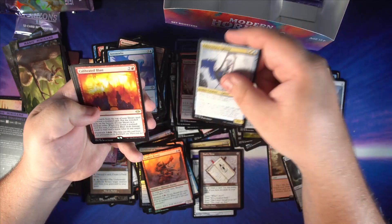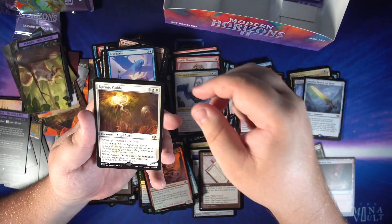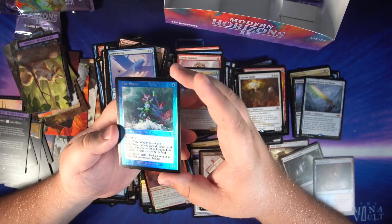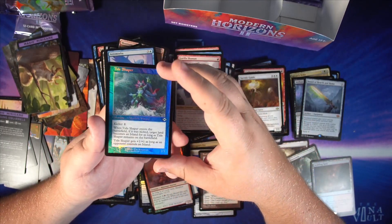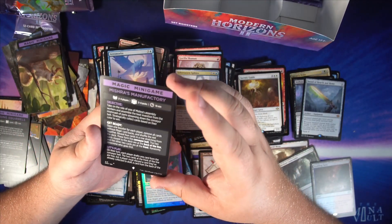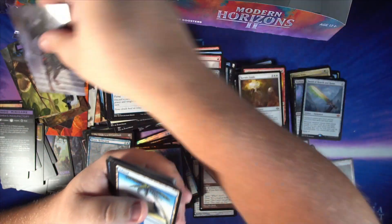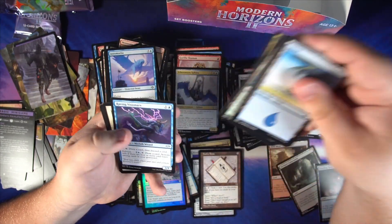Got the Sphinx — only uncommon in that pack. Calibrated Blast is our rare, followed by a Karmic Guide, and a Mystic Redaction as our sketch card. This card does look nice — I love these old border foils. We got Tide Shaper, the new Merfolk, probably gonna see some play in Modern. Maybe Merfolk won't be a tier 7 deck anymore. Sorry to all you fish lovers if I offended you by calling your deck tier 7 — somebody's gotta tell you the truth though.